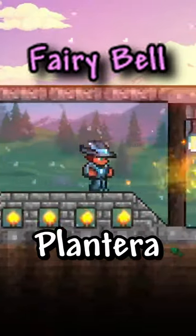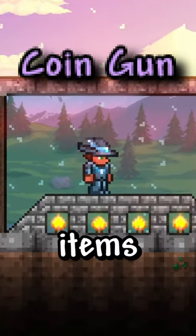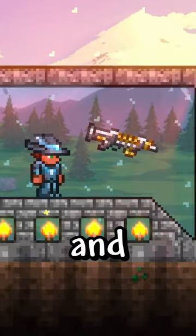Pink rarity is items in mid-hard mode pre-plantera. Light purple are also pre-plantera items, but only the most rare ones like the coin gun and death sickle.